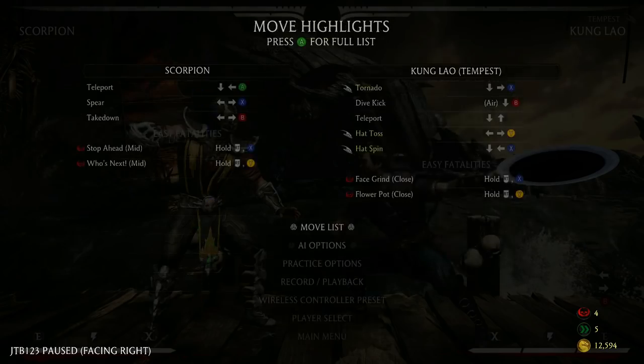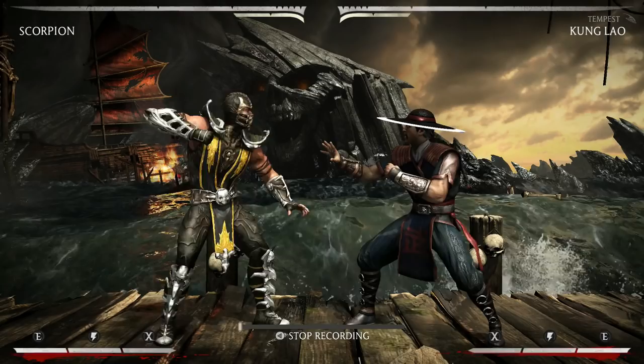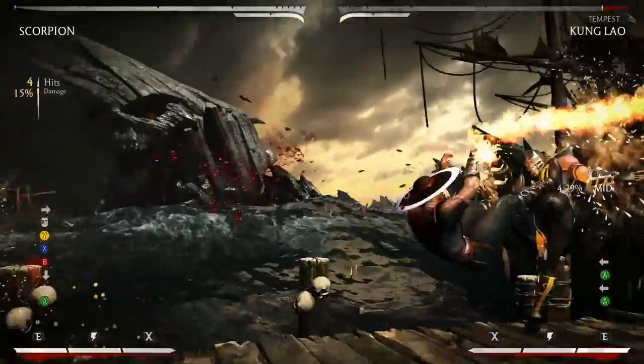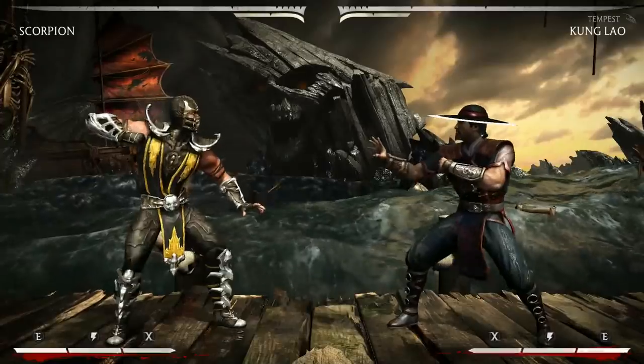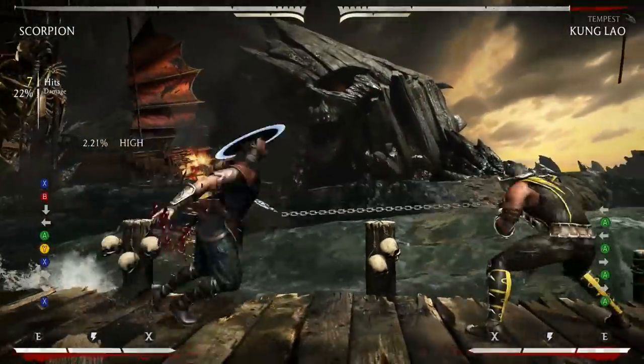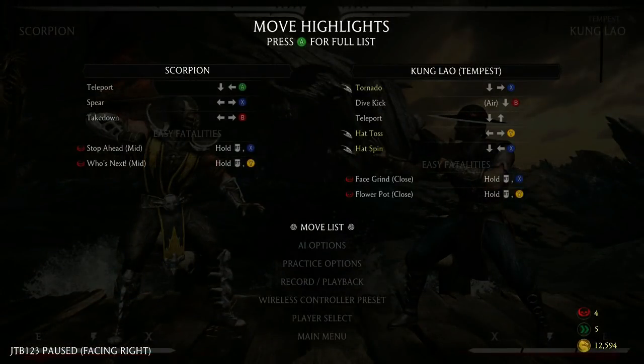The next one is his forward 3, his advancing mid-kick. This one is listed as minus 16 and it feels pretty accurate. Standing 2 is a pretty good punish for that, and again that leads into other strings.